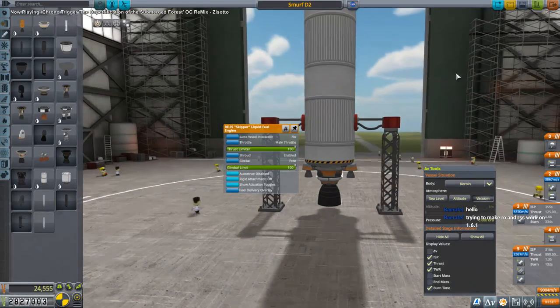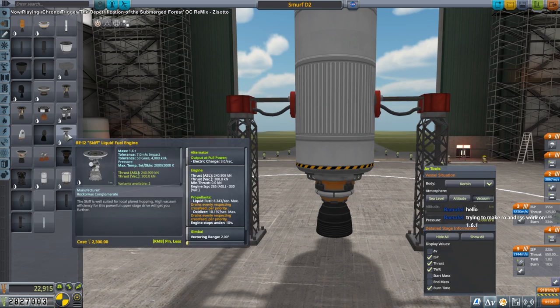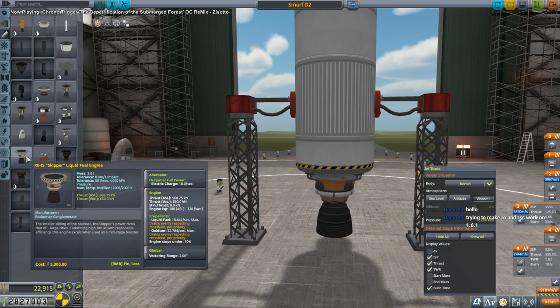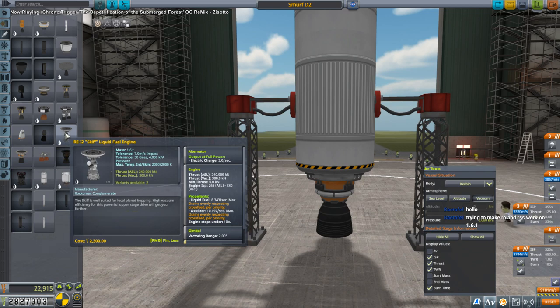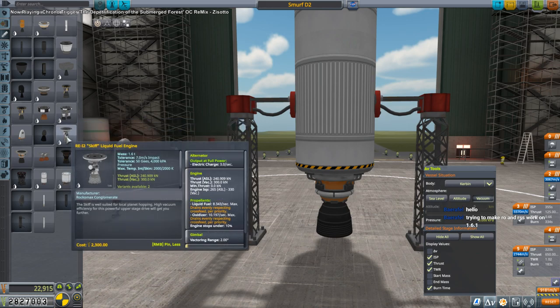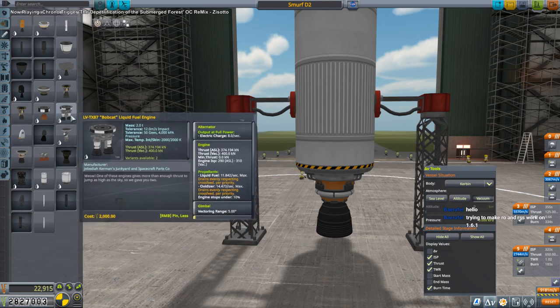I think we could replace this Skipper. The Skipper costs $5,300. Two Skiffs don't have the same thrust though. We actually had a Skipper and two of these, so that's $1,600 - about $7,000 altogether. Three of these would be about the same cost, weigh the same, but be more efficient in vacuum - not at sea level. The Bobcat is another option and we could just use two of them - more efficient at sea level, not as good as the Skiff in vacuum or the Skipper in vacuum, but lighter mass-wise.